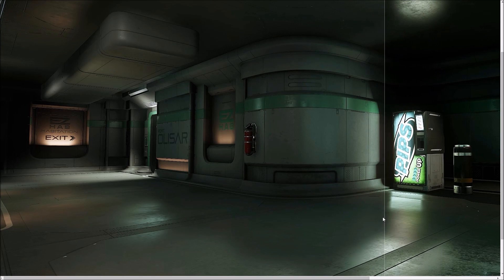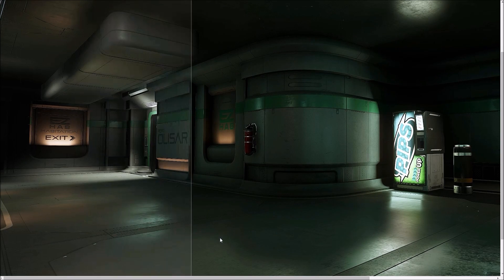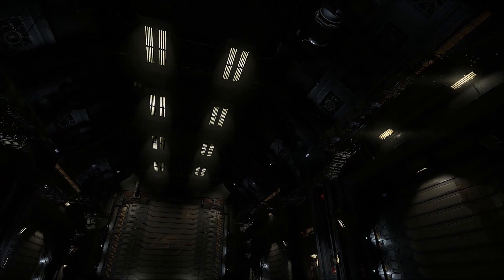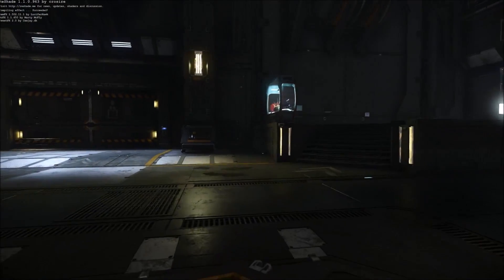The detail and vibrance of the fire extinguisher and the drinks machine there really stand out with that mod on. Let's have a brief look at it in-game before we go over how to install it. Here's the self-land hangar normally and here it is with Xenthor's Reshade.